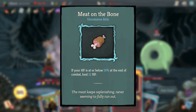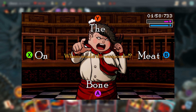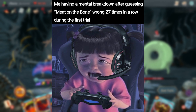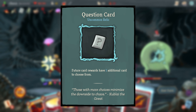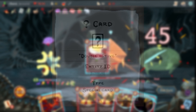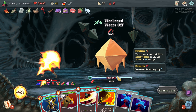Meat on the Bone is possibly a reference to a popular meme from Danganronpa 2, where there was a mini-game where you had to figure out the correct order for four words, and many people couldn't figure out that the answer was 'meat on the bone.' Question Card references the consumable item of the same name from the roguelike indie game The Binding of Isaac. I don't think there's too much similarity with the function in Slay the Spire, making it mostly a visual reference.